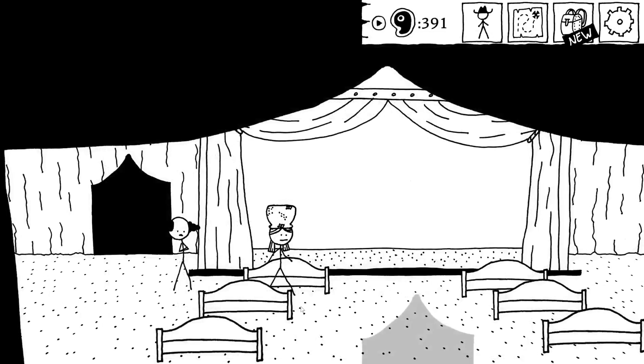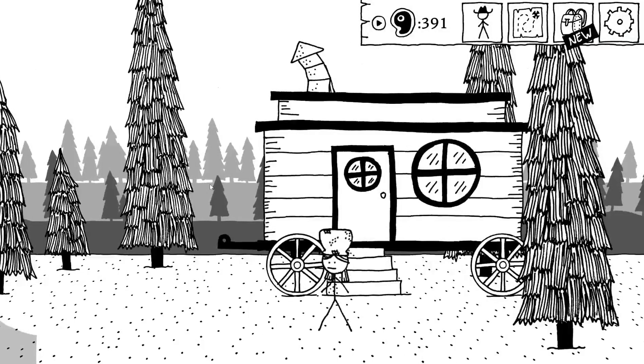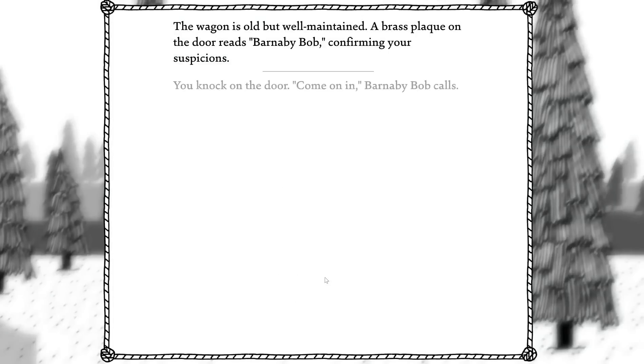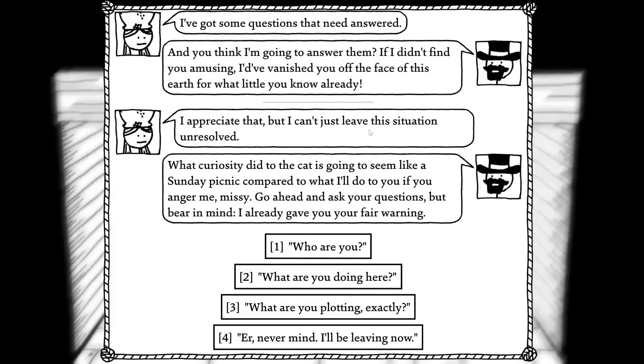Okay, this is more dangerous. Examine — knock on the door politely. All right. Enter. You open the door and walk into Barnaby Bob's office. He looks up from his desk, surprised to see you. 'You? Here I thought I made myself perfectly clear the last time we met. Yet you knock politely and walk straight into the lion's mouth. You're either extremely brave or extremely foolish — or both, I might hazard to guess.' I've got some questions I need answered. 'You think I'm gonna answer them? If I didn't find you amusing I'd vanish you off the face of this earth for what little you know already. Go ahead and ask your questions, but bear in mind I've already given you fair warning.'